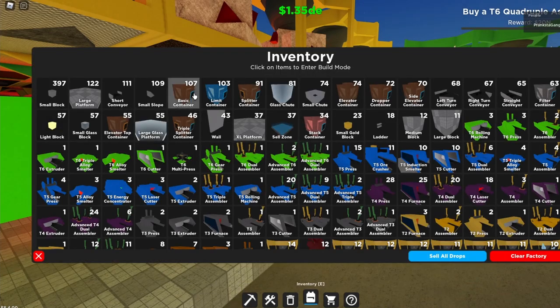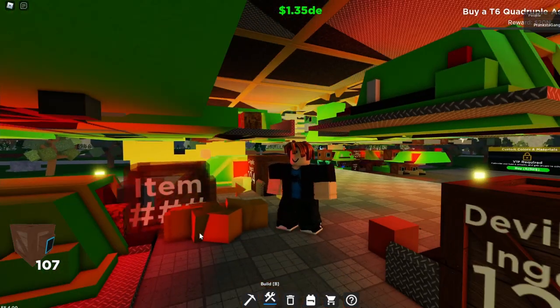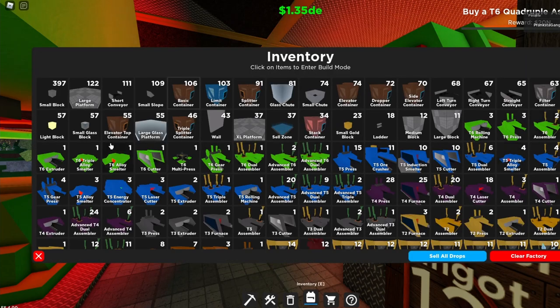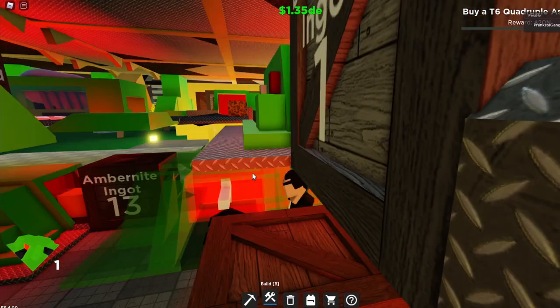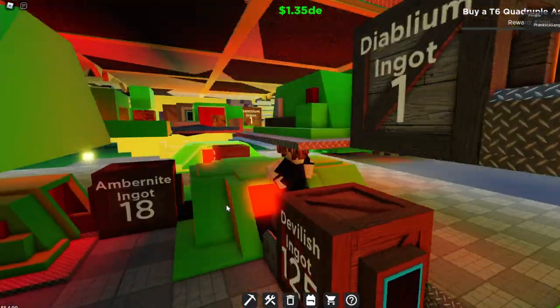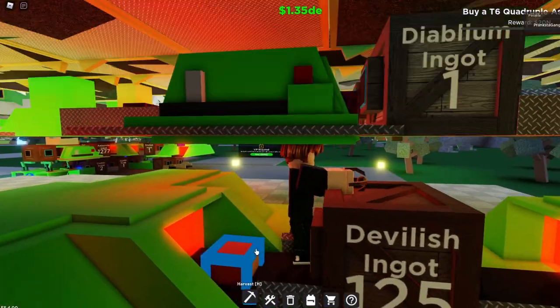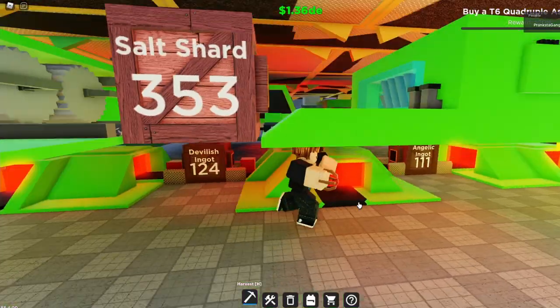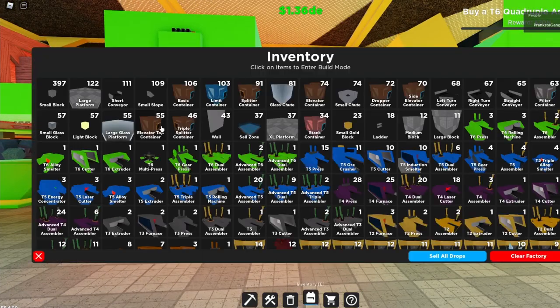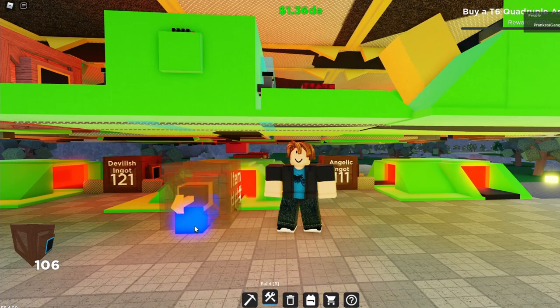What I'm going to do now is get a basic container and pick up all of these. And the moment we've been waiting for: get your triple alloy smelter and just plop it down right there. Pick up these to reset it, and it will just start spinning out cosmic ingots.